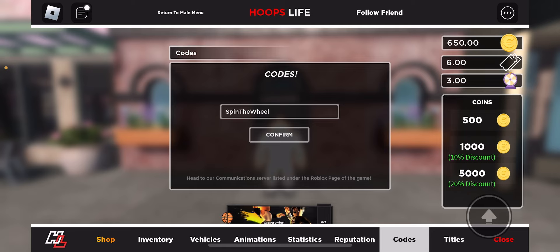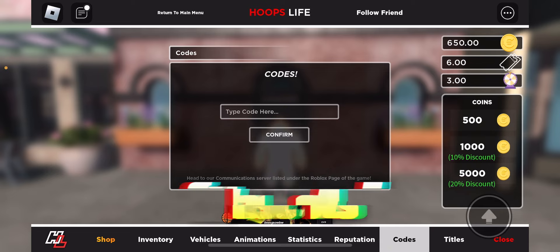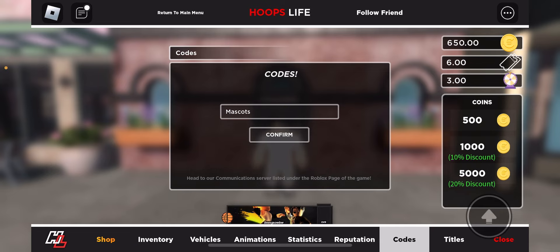For this next code, it is going to give you 250 coins — it is called 'mascot'. Go ahead and type that in, then click confirm. As you guys can see, I now have 900 coins, almost a thousand, and we didn't play a single game.